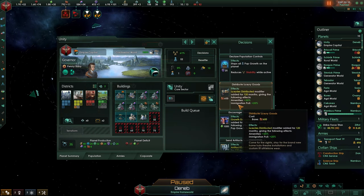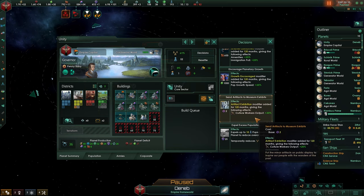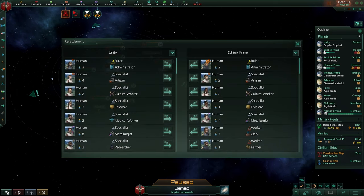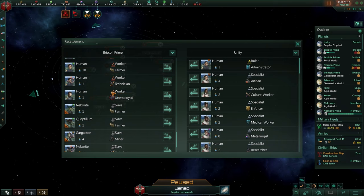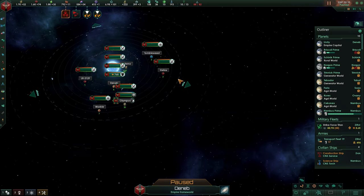That's annoying — there's tons of options in here. Population growth options are due to the story pack DLC. Resettlement: if you have a planet with an unemployed human, you can say we're going to find this guy and transfer him to another planet. This worker is unemployed and we're going to be transferring it to this planet here. There are three jobs and it has 60% habitability for this species for the humans — that's actually not too bad.